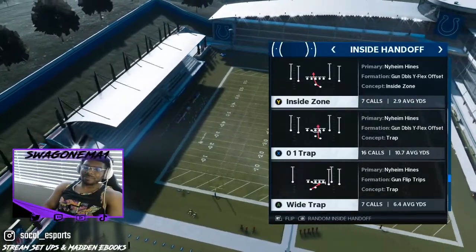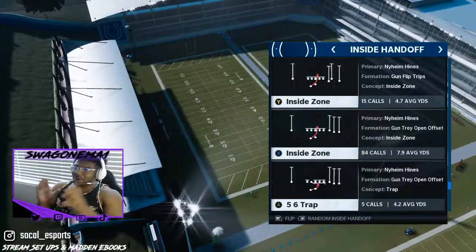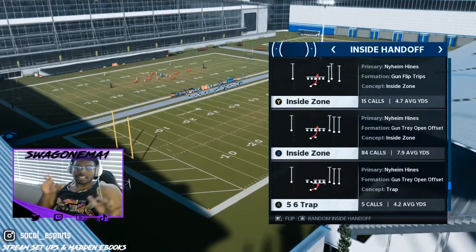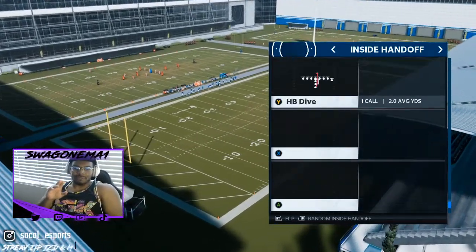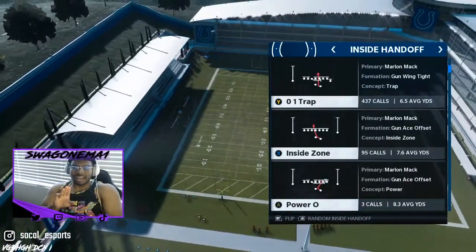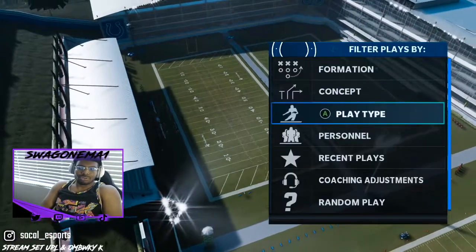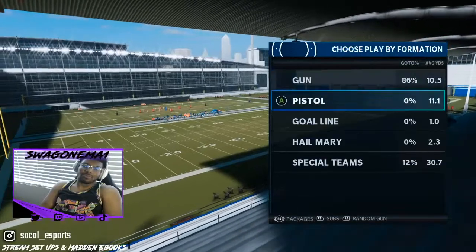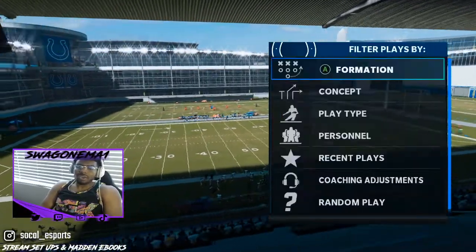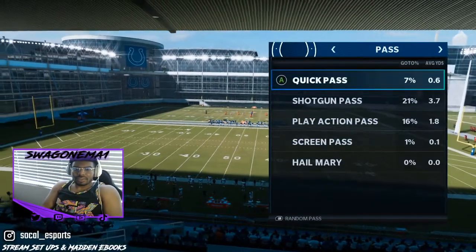Even in Gun Doubles Y Flex — if you want to call a trap, you can literally just go to inside handoff. Because the spread has so many different formations, you can find it right there. You don't have to go through every single formation one by one like most people do.